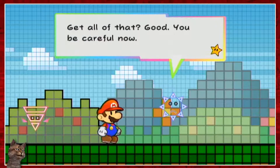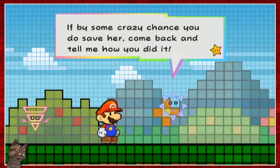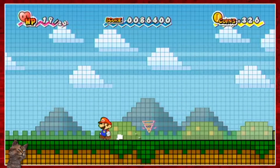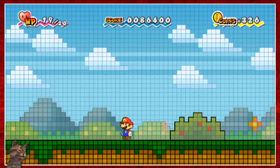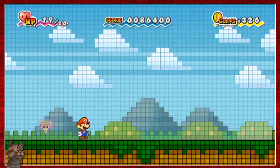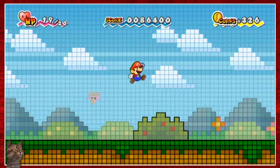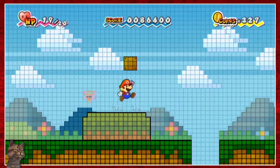Get all of that? Good. You be careful now. If by some crazy chance you do make it, come back and tell me how you did it. That was actually a lot of really useful information. What I'm understanding is that all the tips have to do with something being red, so let's look out for red stuff. Also, since I don't have Tippy, I can't point at the screen and get info — basically just stuck with Mario and Peach and whatever pixels I have other than Tippy. I can still flip though, so I still have that.